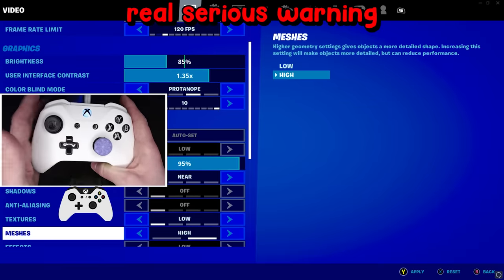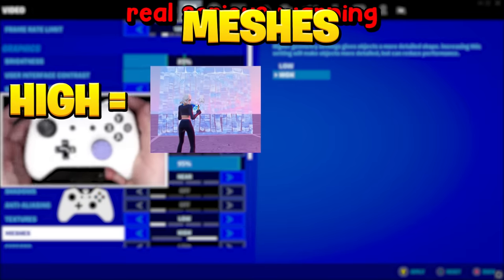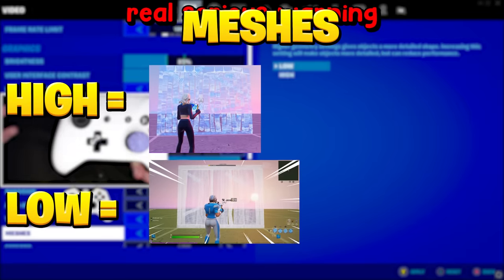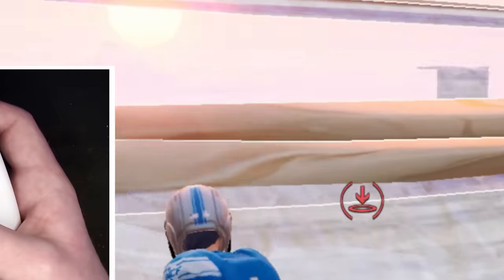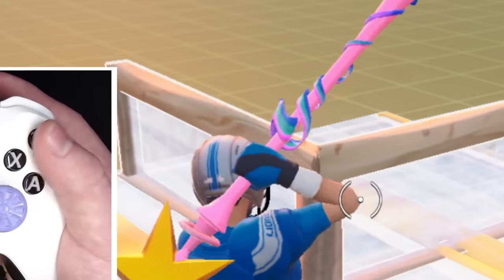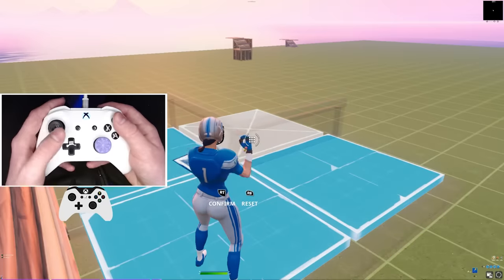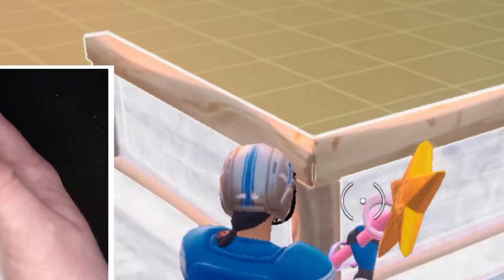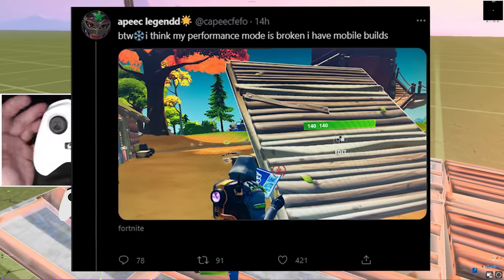I have to warn you - this whole video is for console but I had to switch to PC to show you this. Once I tell you how to apply this trick on console, different consoles may get high or low meshes. High is normal, which everyone will get - that's bubble wrap builds. However if you do get low meshes, your game will look pretty bad - you can get mobile builds. After I show you how to get this on console, don't freak out if you get the mobile build. It's only about a three percent chance.